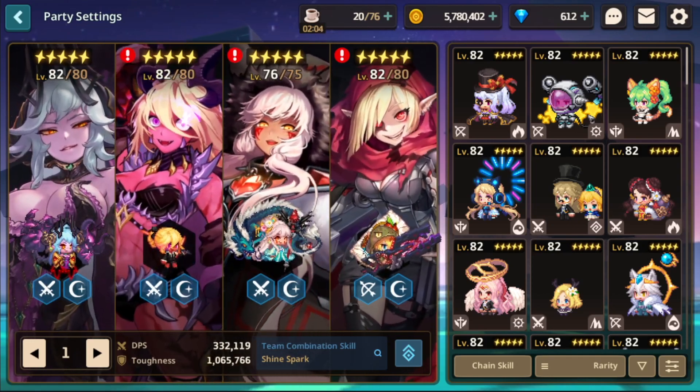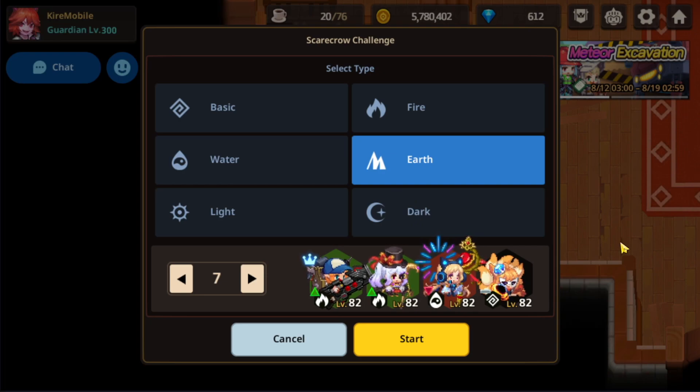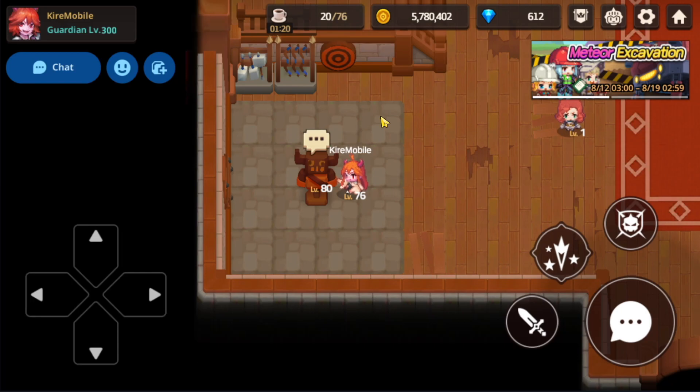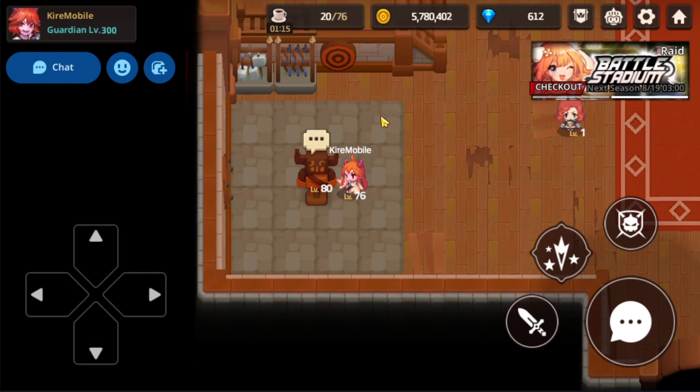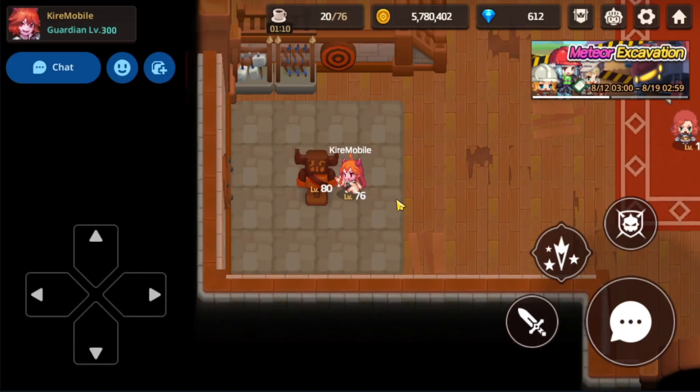A solid way to increase your damage on the Scarecrow is adding characters that increase crit damage. For example, Lucy and Veronica both have that boost — giving 200% on their skills. It's going to make a massive difference in being able to do a ton of damage on the Scarecrow, since it's a very short time frame and you want quick burst damage within those 15 seconds. Those are some of the best heroes if you're trying to get big numbers on the Scarecrow.